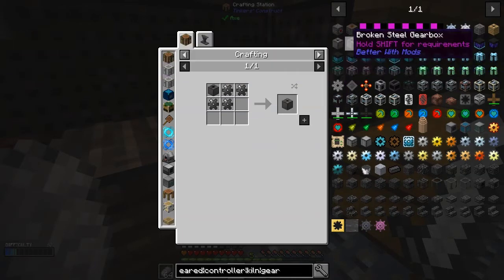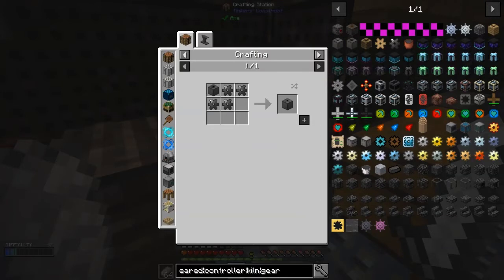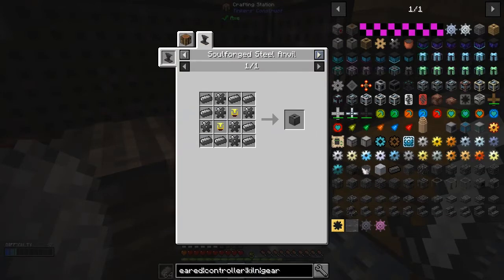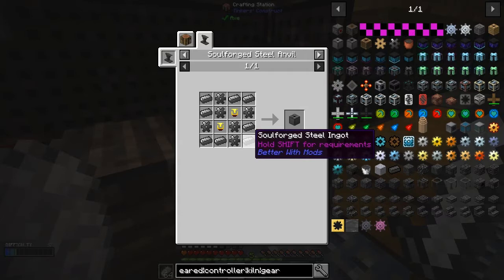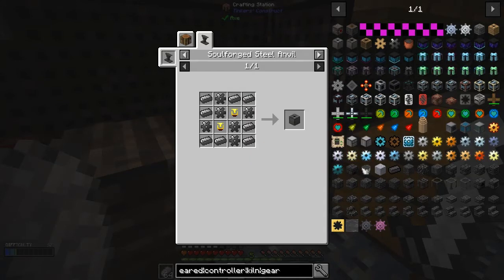Oh I have to craft a broken one first - no, that doesn't make sense. There's only one recipe. This is actually not easy then - it's a really difficult recipe because soul-forged steel is not the easiest thing to get, and we've got to make two latches. The soul-forged steel gearbox is quite a task - I'm surprised it's this early in the game.